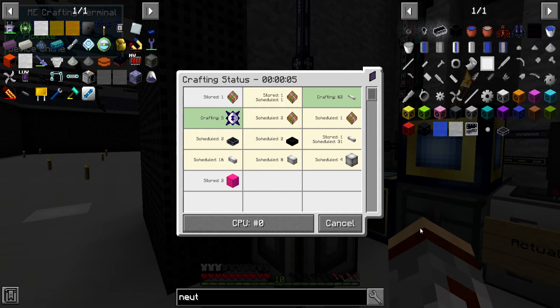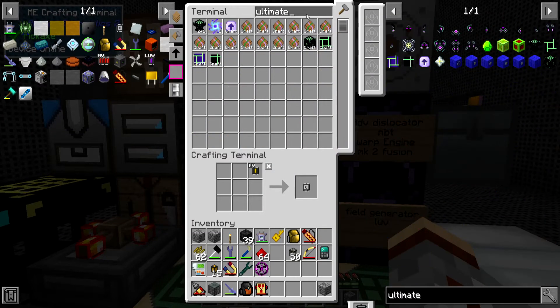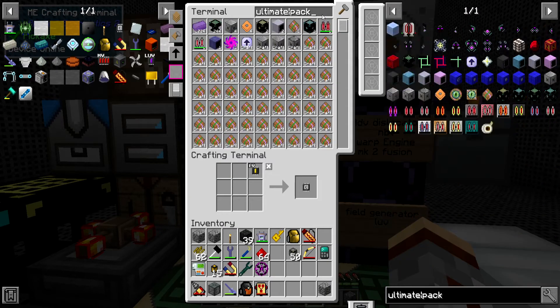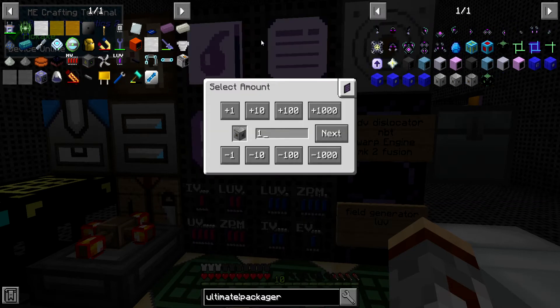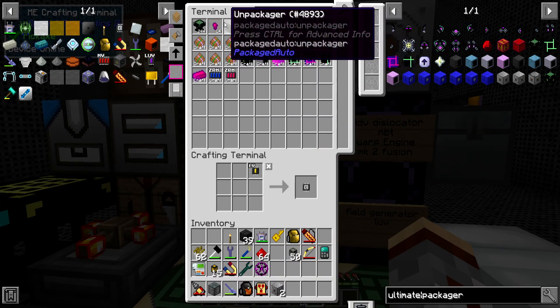Hey everybody — I decided to come back. As you can see, I am requesting up the neutronium solar panels. I've automated the chaotic core, the chaotic solar, and the neutronium panel, so we'll have those soon. Now as far as everything else — I'm going to need two ultimate machines, two unpackagers, and two packagers, just because I like to keep things contained — so I'll go with a single packager and unpackager setup.